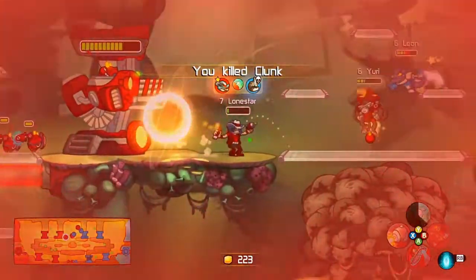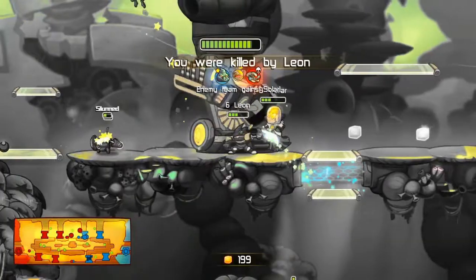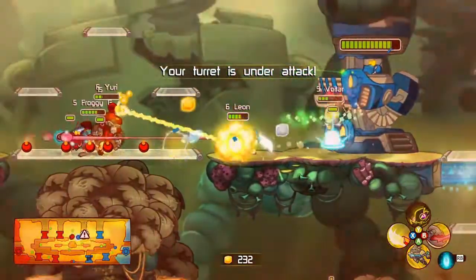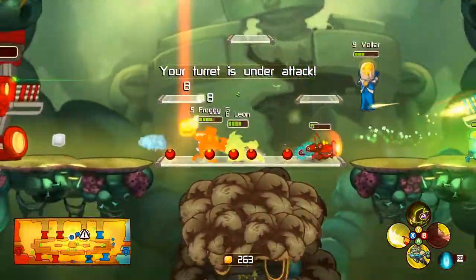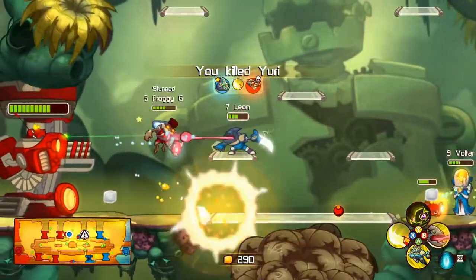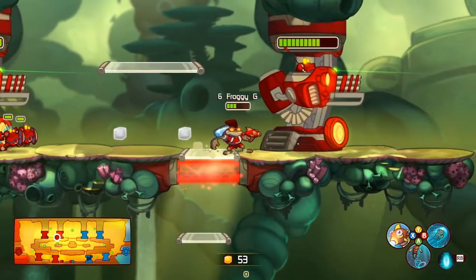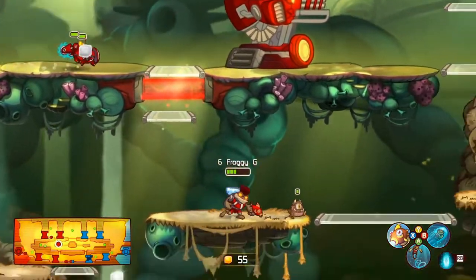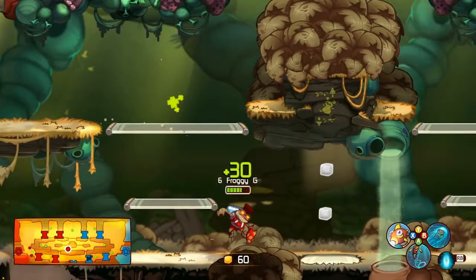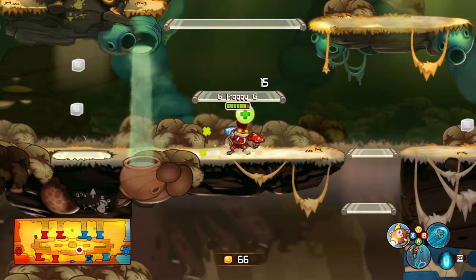Clunk blows himself up and dies! Lone Star takes him out as well, and Leon immediately avenges his team member. Things are getting pretty even. Leon takes out Yuri too, so it's starting to look like Team Blue is getting the upper hand. Whenever an enemy dies, the entire enemy team gets some money, so that really helps Team Blue get ahead right now.